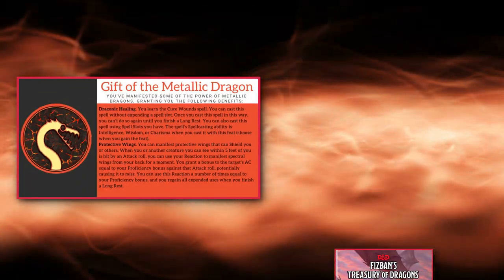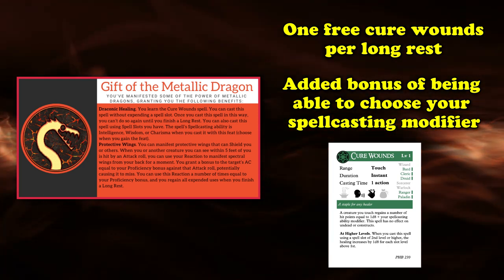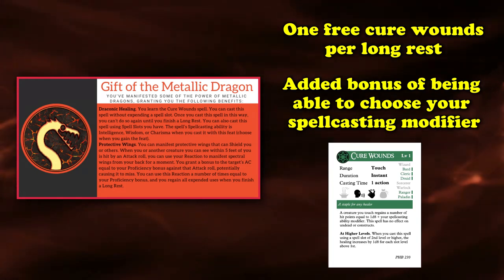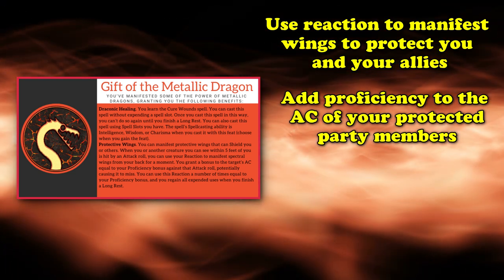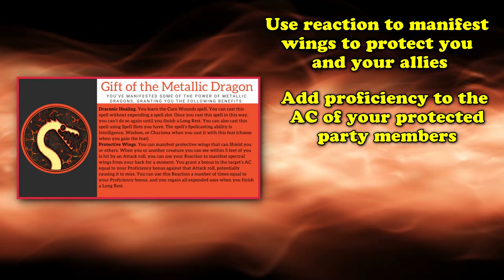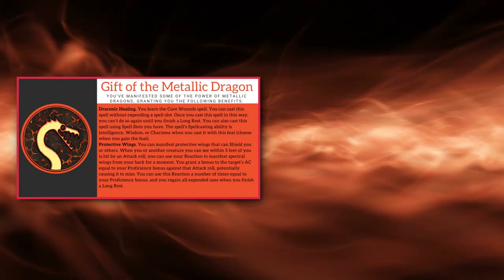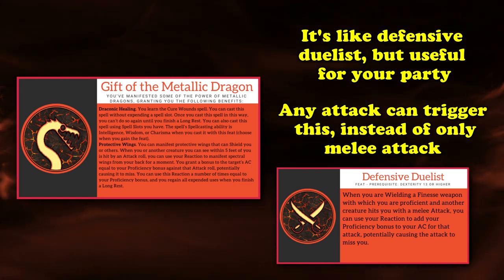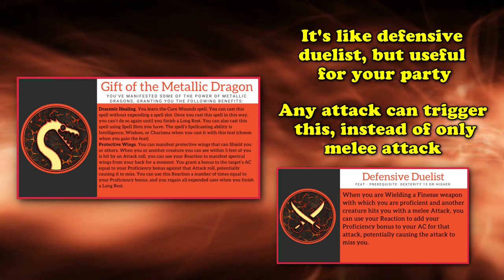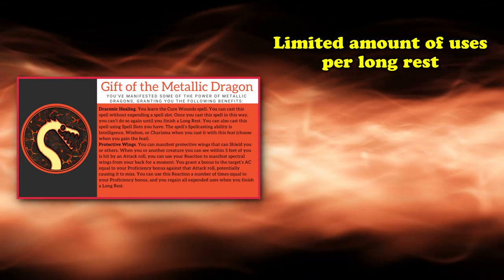At number 7, we have Gift of the Metallic Dragon, a feat introduced in Fizban's Treasury of Dragons sourcebook. When you take this feat, you're granted access to the Cure Wounds spell, which you can cast without expending any spell slots once per long rest. You can also use your own spell slots to cast this spell, and the spellcasting modifier for Cure Wounds depends on your choice of Intelligence, Wisdom, or Charisma whenever you first take this feat. The second thing this feat allows you to do is manifest wings that can protect you and your allies by letting you use a reaction to add your proficiency bonus to the AC of you or an ally within 5 feet of you that gets hit with an attack, potentially causing the attack to become a miss instead. You can do this a number of times equal to your proficiency bonus, and you regain all expended charges whenever you finish a long rest.